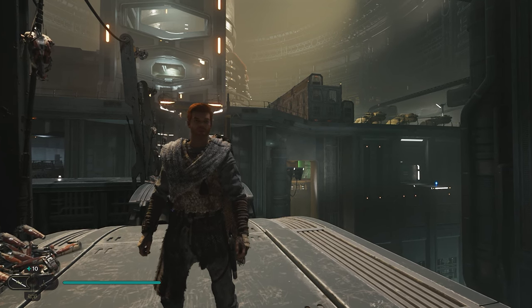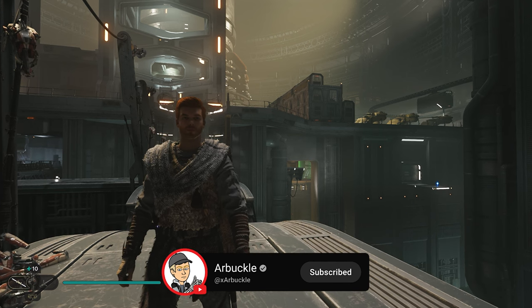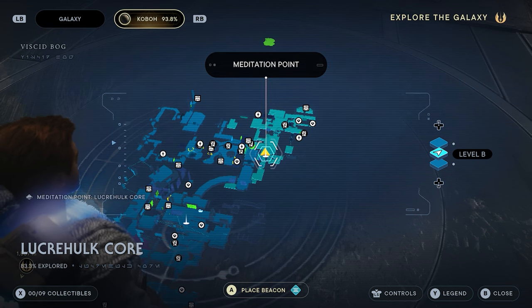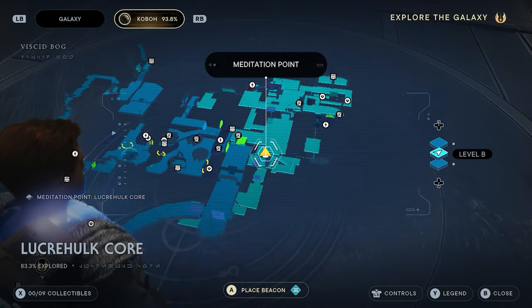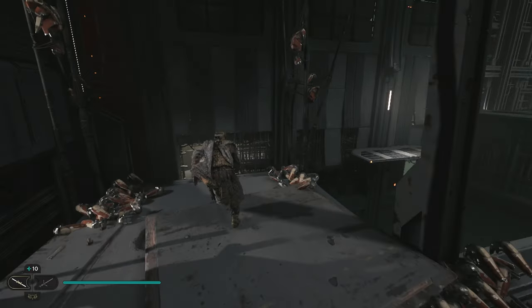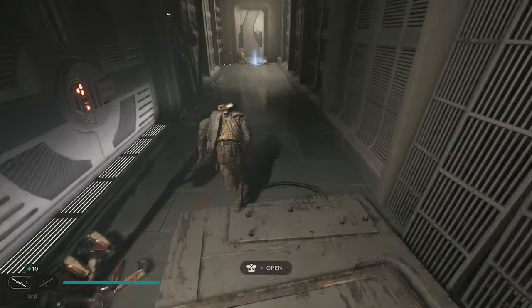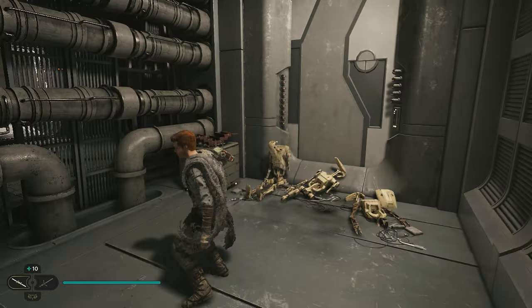Hey everybody, welcome back to the channel. In today's video we're going to show you how to find all nine collectibles here in the Lugra Hulk Core in Jedi Survivors. We're going to start from the Lugra Hulk Core meditation site, located towards the front of the facility. As soon as you spawn in, take a left and work your way down this ramp. As soon as you enter this room, on your right at the back of the hallway is going to be your first collectible.